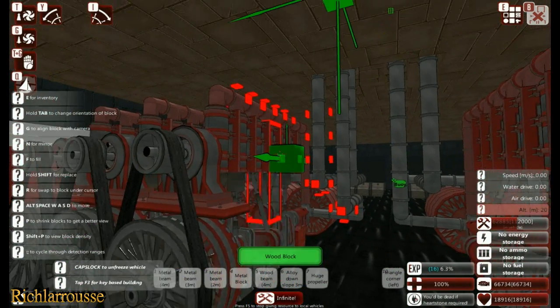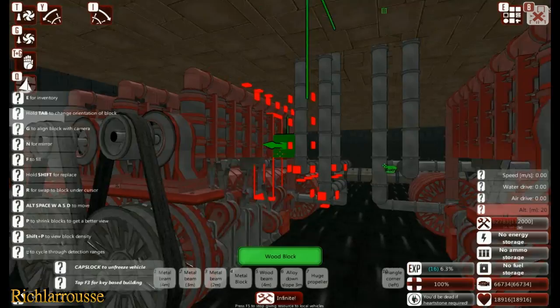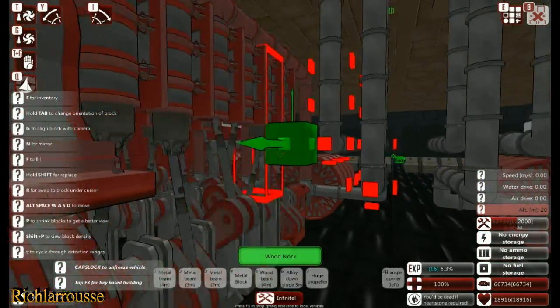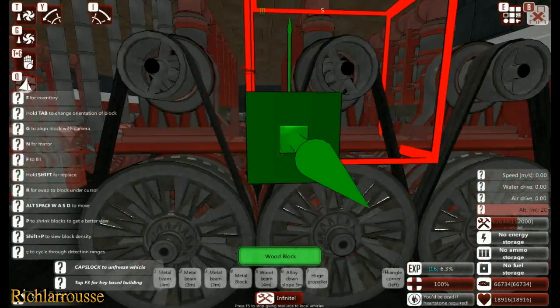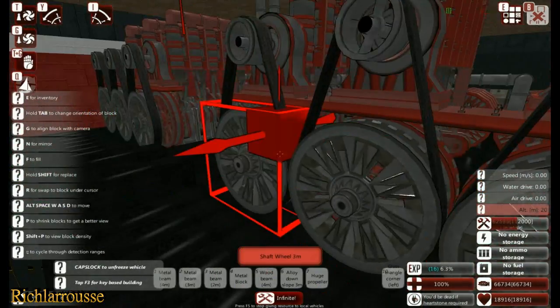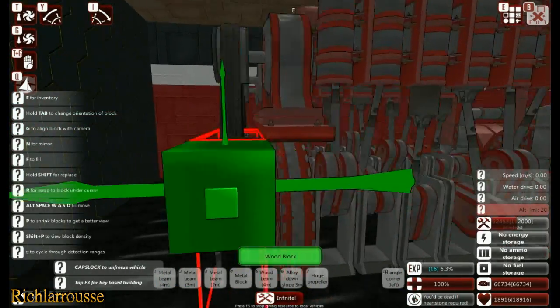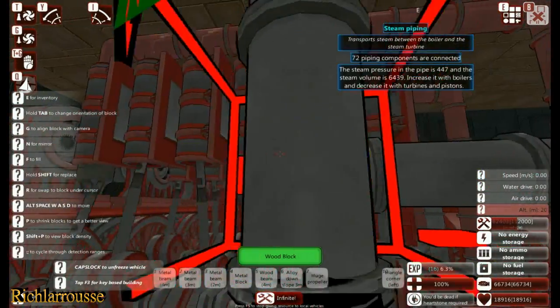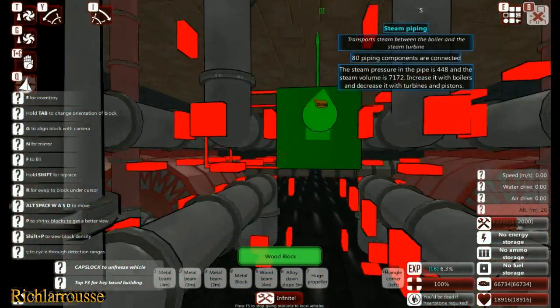We've got all the proper gubbins there. You've got the crankshafts, the upright pistons in there. We've got a few more than really needed — we only needed two, but a friend of mine who built these has added six, so I've got plenty of power. As you can see, we've got all the proper details now: all the pistons, all the cylinders, the proper pipes. Some fantastic looking things in this game.